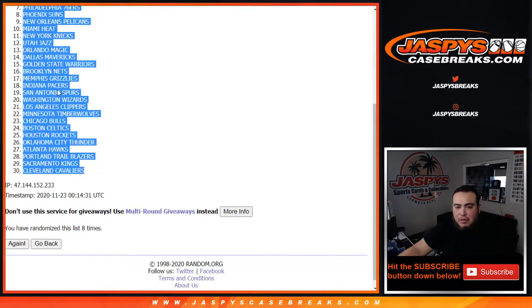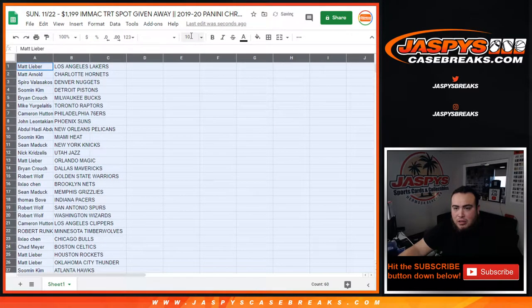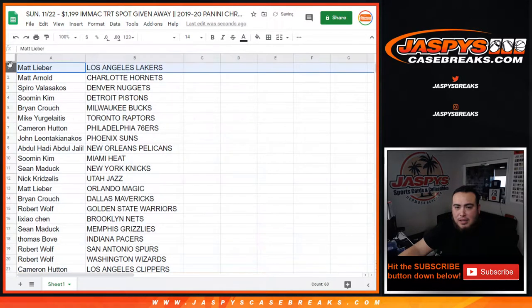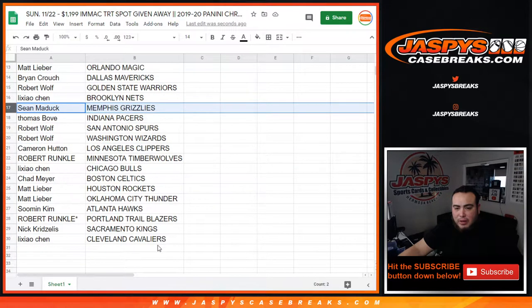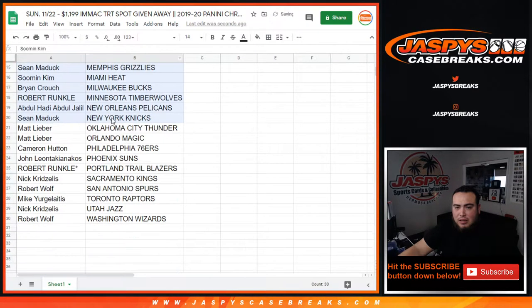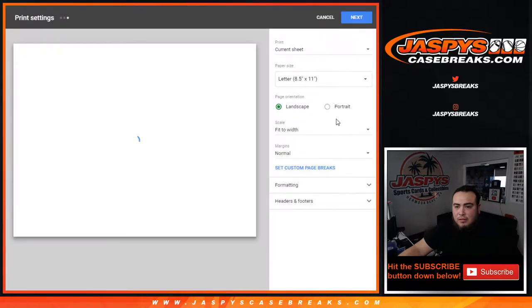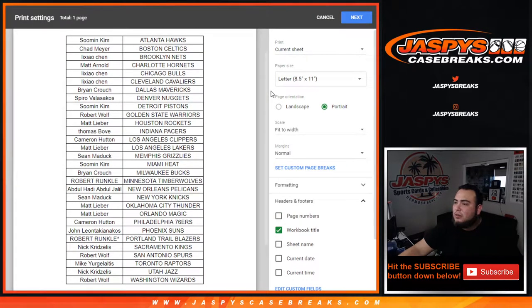Lakers at the top down to the Cavaliers. Since this is a quick pack break, no trades — stick with what you got and I'll just call out the most noticeable teams and give you about 10-15 seconds to look. Basically Matt got the Lakers, Pelicans going to dual, Grizzlies going to Sean, and all the way down here the Cavs. So let's alphabetize it and give you a quick glance at your teams.